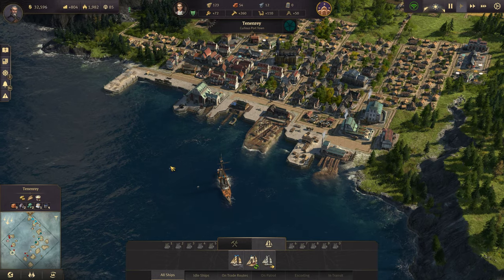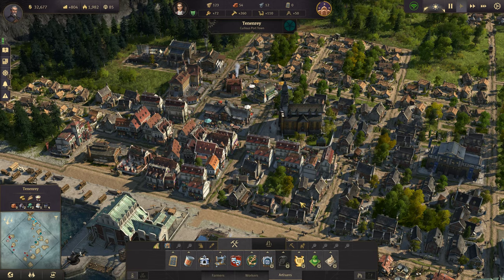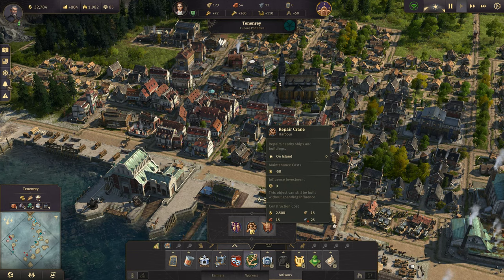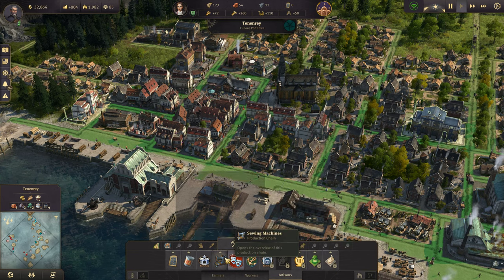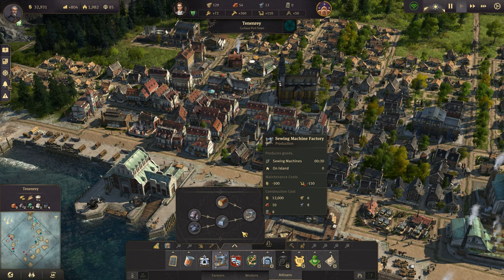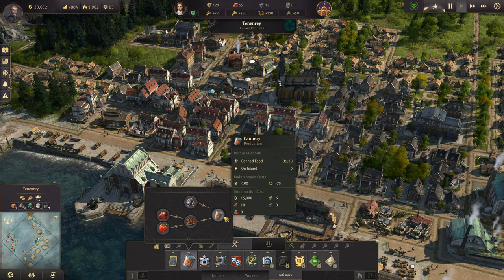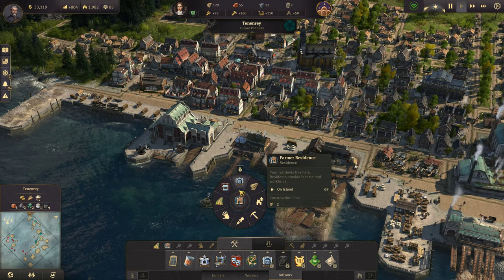Alright, Enterprise, you can come back on up here. We've got a decent amount of workforce. We've unlocked some of our other harbor buildings — the public mooring, the pier, and the repair crane. A variety theater. Oh, sewing machines — I don't even want to think about sewing machines. But I guess we are going to have to start thinking about that here very soon.